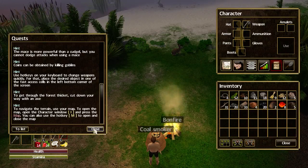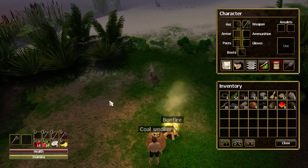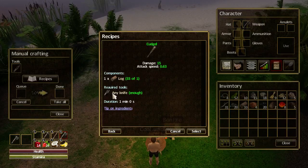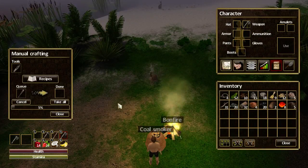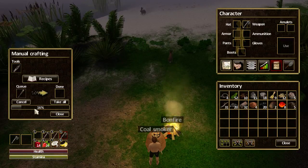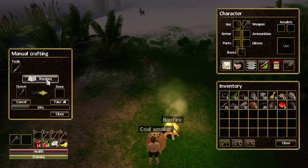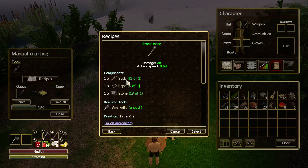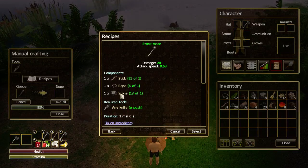Let's have a look at these two weapons that we can make. First of all we have the cudgel - to make that we need one log and our knife. For the stone mace, I'm just making sure I've got the materials - we need one stick, one rope, and one stone. So we'll be able to make that straight after the cudgel is finished.